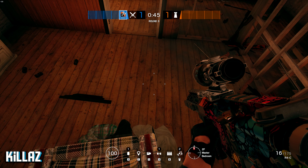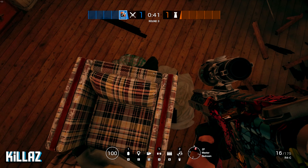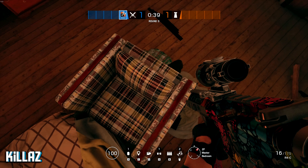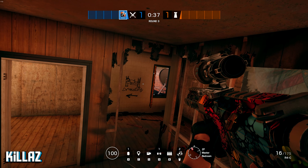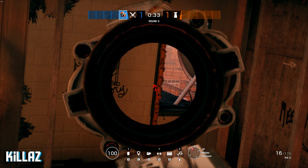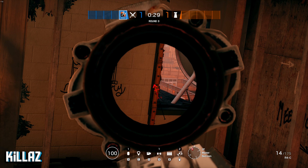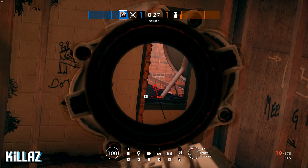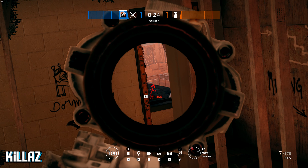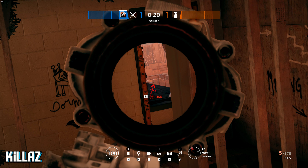Alright guys, for the third tip you want to come up here to master bedroom second floor and stand right up on this armrest, on the top of this chair piece. You need to be standing really tall, and when you're all the way up you can see spawns all the way down in construction. This is a good spot if you want to get a few spawn peeks off. I'm using Ash currently, but obviously you'd have a Rook or a Doc doing this. This is a great spot for spawn peeking.